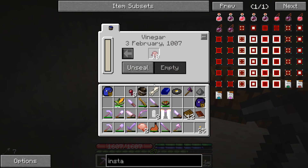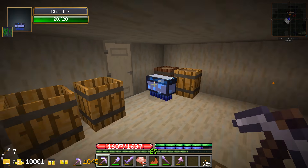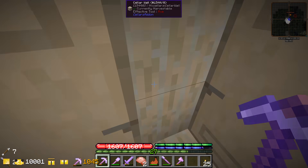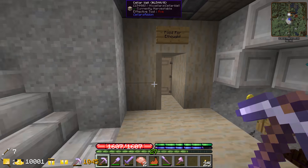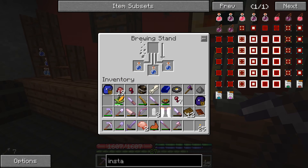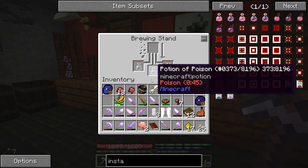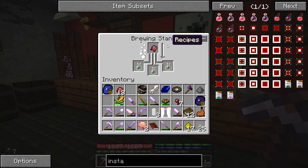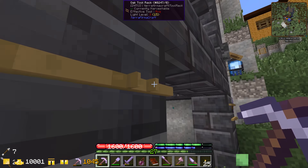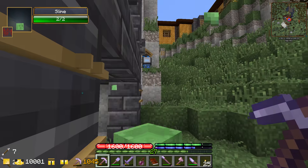I think ideally we're gonna want to use instant damage potions to kill them. To do that you have to put spider eyes in vinegar and let that sit overnight - it creates fermented spider eyes. We got awkward potions in here, spider eyes turns into poison. Now this should make instant damage - yep, that worked! We added glowstone and gunpowder as well.